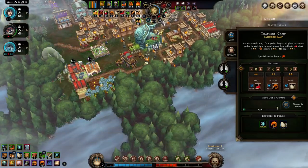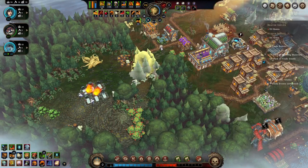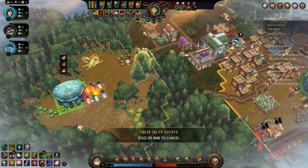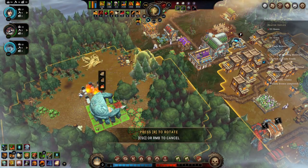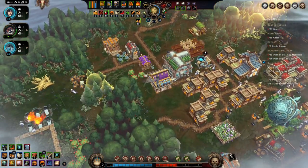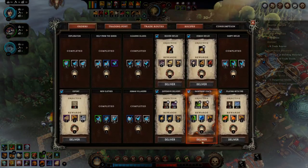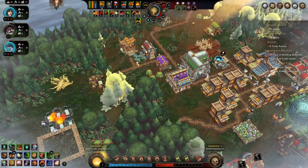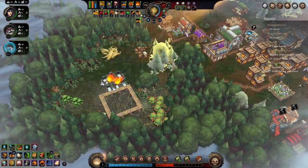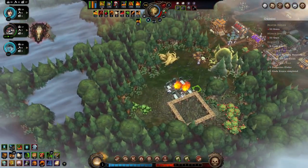Nothing I can see — let's burn this down and build a new one out here. Then we'll build the bath house next to it. We can deliver some orders. Dangerous glades — gotta get to another one I guess.